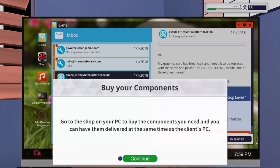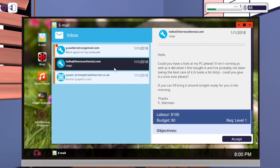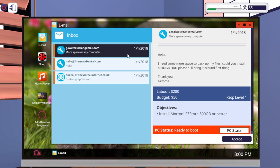Today I'm not going to be working on any computers on stream - we're going to go through a few days. Next email: 'Could you have a look at my PC? It isn't running as well as it did when I first bought it. I've probably not been taking the best care of it - it looks dirty, could you give it a once over? I'll bring it around tonight.' So they just want me to remove some viruses and clean it with the duster. I'll accept that one too - both are in transit.